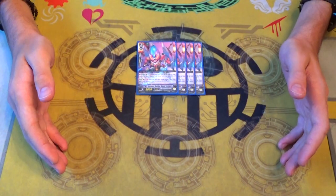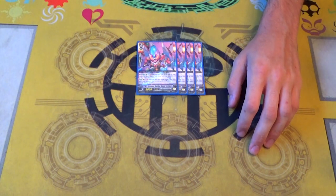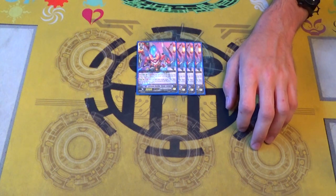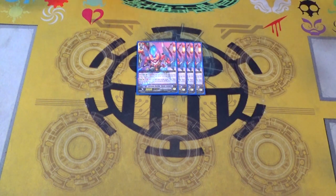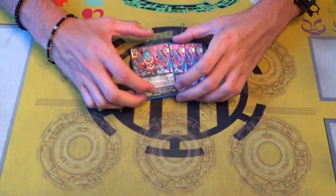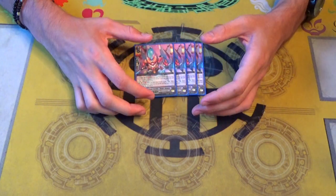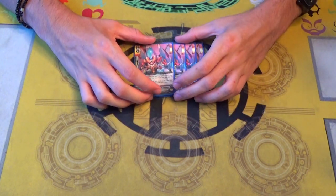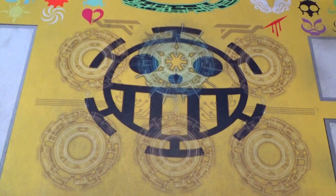Severed Temper is literally just a better version of Sazanda. It's GB2, Rush, when it stands, if you have a Victor, Vanguard gets 5k - so it's just Sazanda's GB1 but it also has Rush so it can work with the new Victor. For no really necessary reason it also has another ability that when you drive trick a Grade 3, you can retire one of your opponent's front row rearguards with less or equal power than Sever. Granted it's front row only so it won't happen a whole lot, but effect destruction in Nova Grappler is always nice to have.